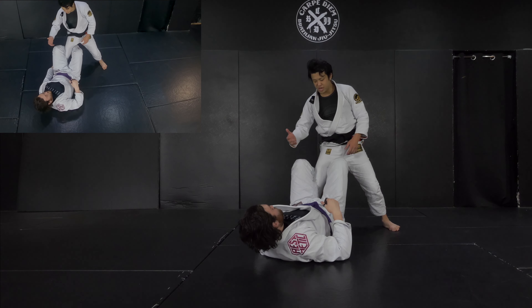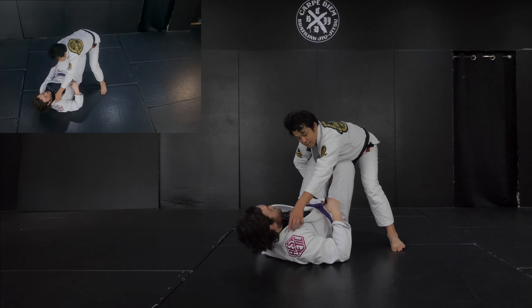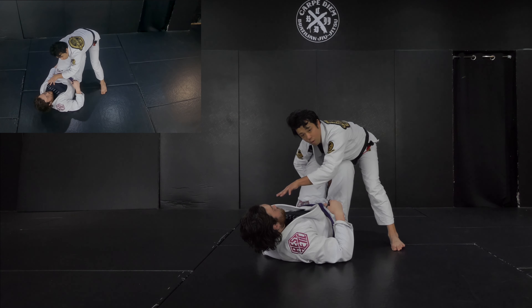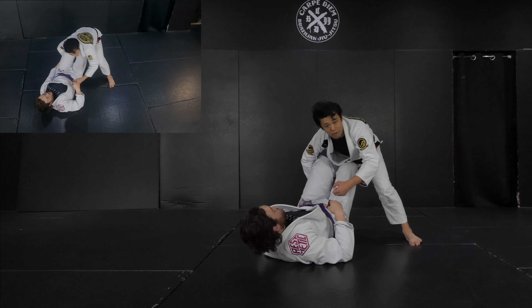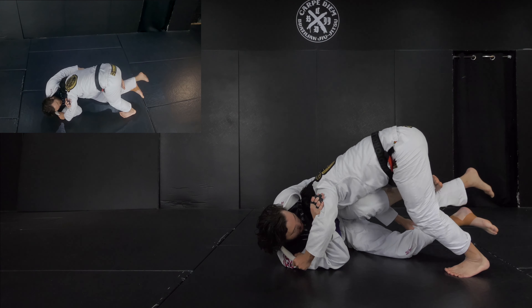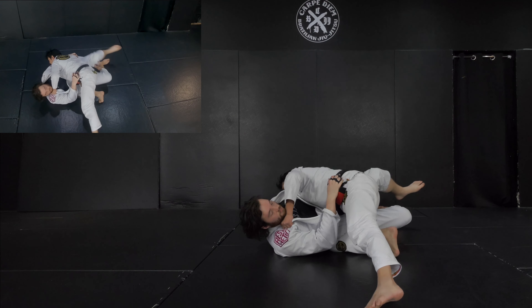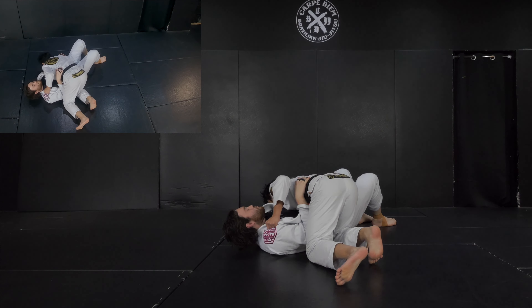He finds a situation to make the cross grip on the pants from behind the leg, then drives the head forward, dragging the opponent to the side. This is very strong — even against a frame, just slide out the other side and stabilize, making the opponent flat on the mat.